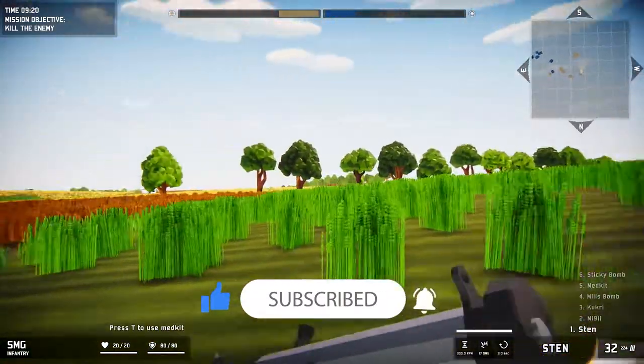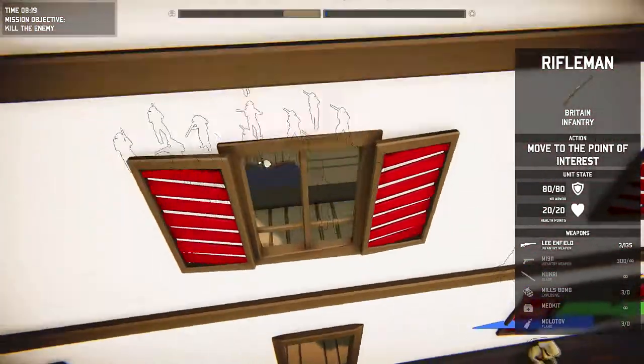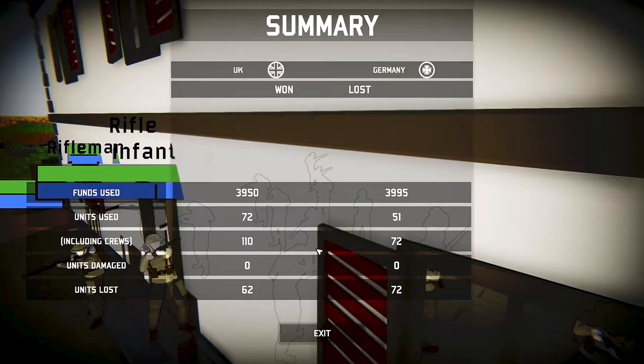Right. Be an infantry. Here we go, keep going. Here we go. We've got a lot of troops inside the house, taking refuge. Oh, we won. Easy. Used 72, lost 62. Nice. Solid.